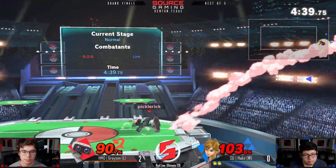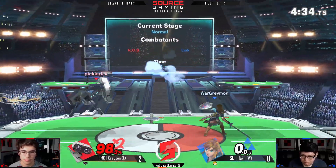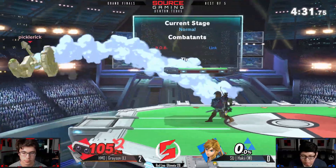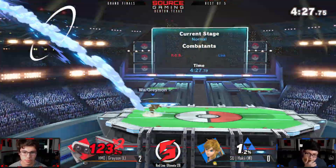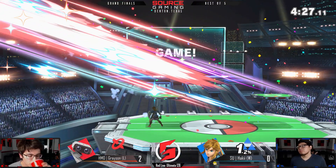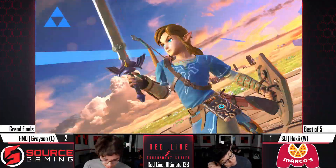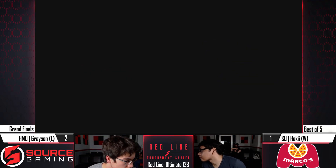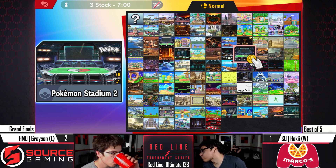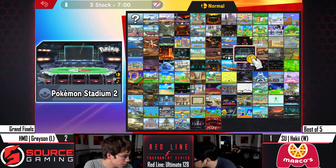Grayson's really looking for these edge guards — good back-air, good take. Unfortunately he didn't have the bomb available to drop, so he couldn't bomb-recovery, so he was kind of limited and linear in how he could come back. Out of shield — gonna take it. That's a really strong move. Haki's gonna take that game, his first game to take — looking a lot more comfortable with Link.